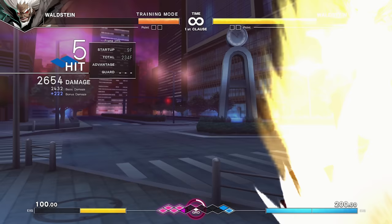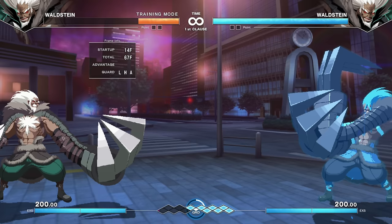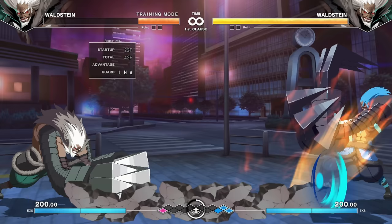New to the game, he has his force function — a projectile — but being a force function, it drains your grid to use, so it's not always what you're looking for. He now has a proper ground pound that causes a big shockwave, which you can charge, and it's a new way to contest space from full screen that he didn't really have before other than the force function.